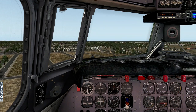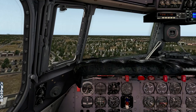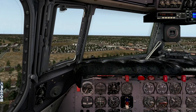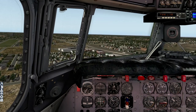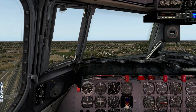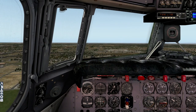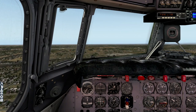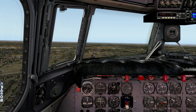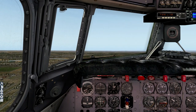We can't hold maximum takeoff power for too long — got to get the speed up. METP power: setting METP power at 48 inches, 2,600 RPM. Maximum Except Takeoff Power. As we go through 145 knots, the flaps come up. Flaps up, flaps going up. And we'll start our proper climb. Flaps are at 10, then flaps at zero. Flaps up. Climb power — setting climb power. I'm going to climb up to about 8,000 feet today.